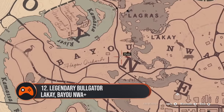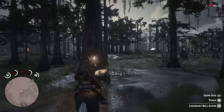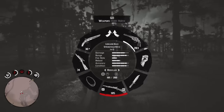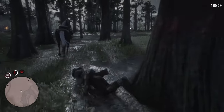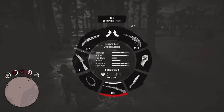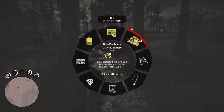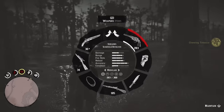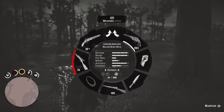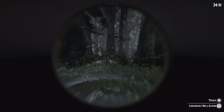12. Legendary Bull Gator, Lackey, Bayou Noir. This bull gator is super, super tough — more dinosaur than gator. This gargantuan swamp menace can be found in the Bayou Noir, west of Lackey and just a few minutes' ride north of Saint Denis. To get this creature to show, you must first complete the Chapter 4 story mission, Country Pursuits. The bull gator is the strongest animal in the game, so we advise sniping it from a distance using the rolling block rifle. Just be warned, the monster will charge at you and is terrifyingly quick.